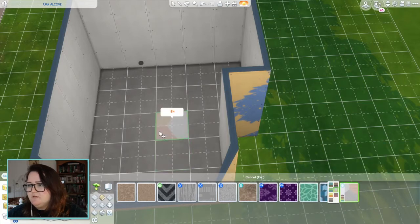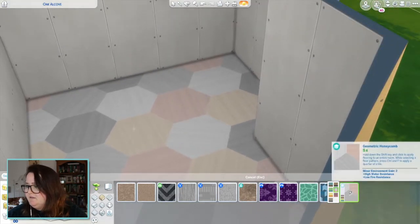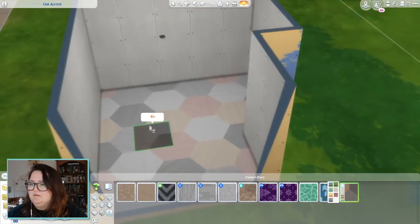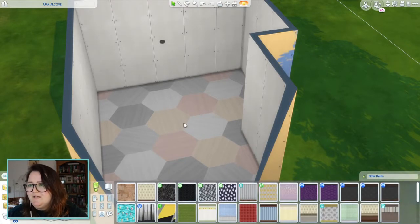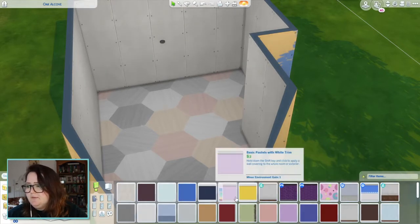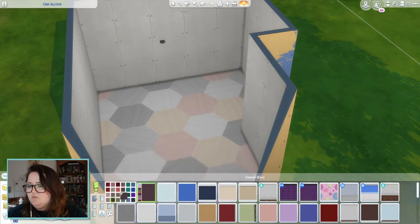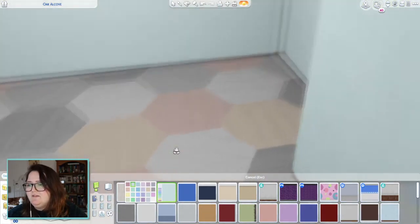What about this carpet? It really doesn't look like carpet to me. I would not believe you if you said this was carpet. Maybe I would — okay fine, let's go with this. And some nice wallpaper, I guess. Because I've gone busy with the carpet, I can't go too crazy with the wallpaper. What about this minty one? I mean, does that look like carpet to you? I guess it's kind of fuzzy — that's fine.